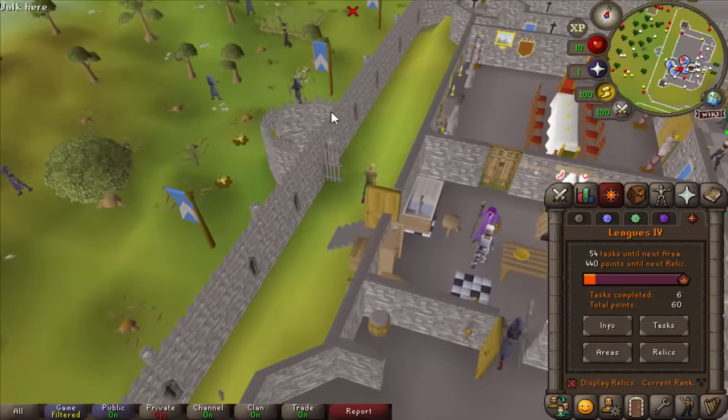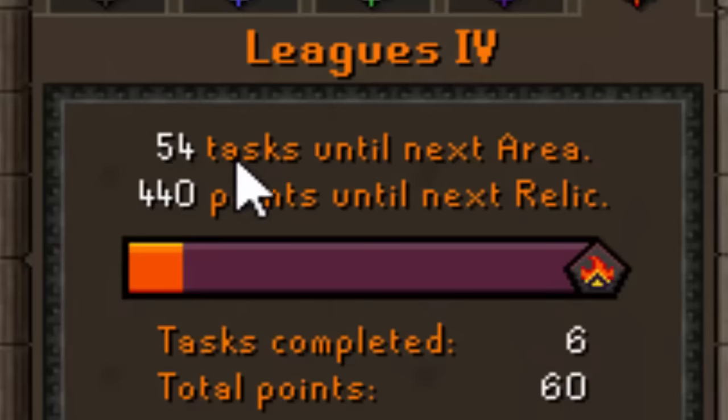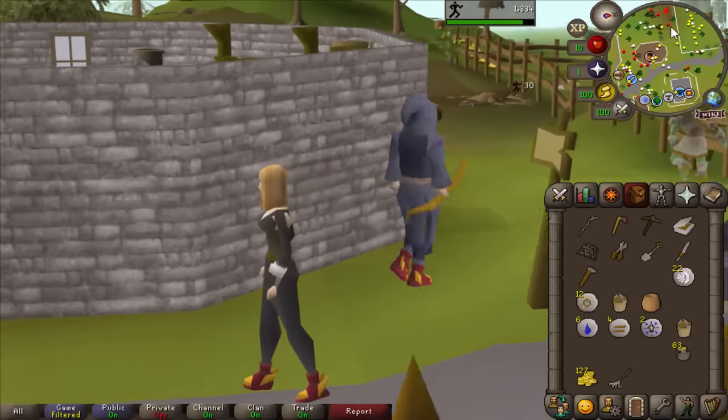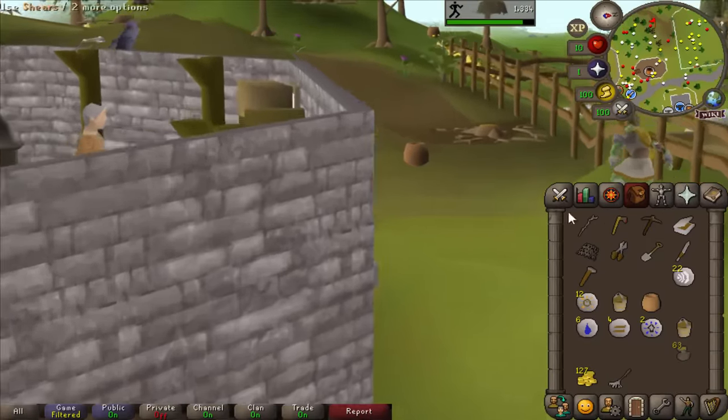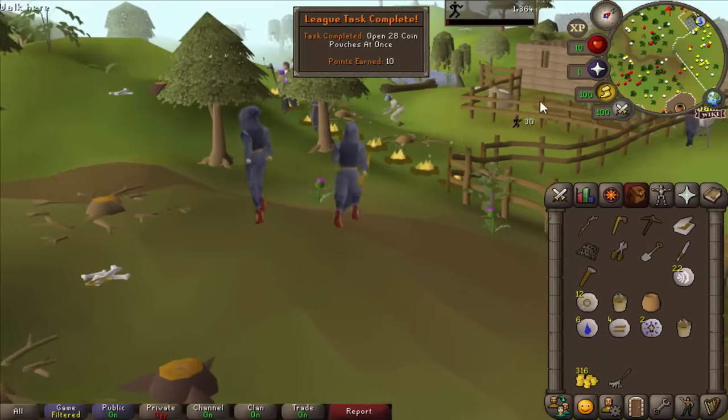The early plan is to run around the game, get a few early tasks done. The next area is only 54 tasks away, so I can get there really quickly. And did I mention Trickster gives you double loot from pickpocketing? So all these 63 coin pouches — I'm already rich, 300 GP at this stage of the game. I'm balling.